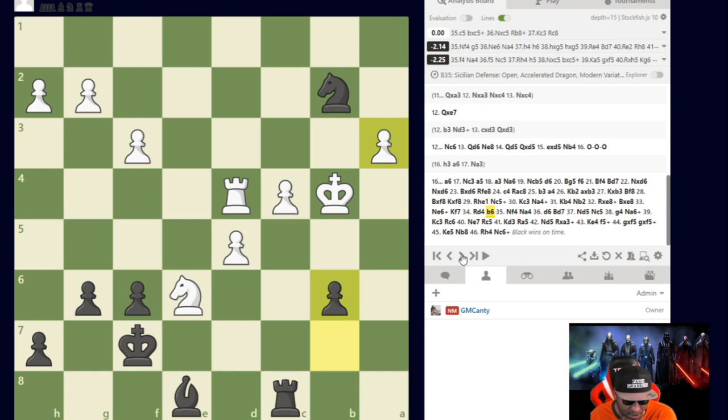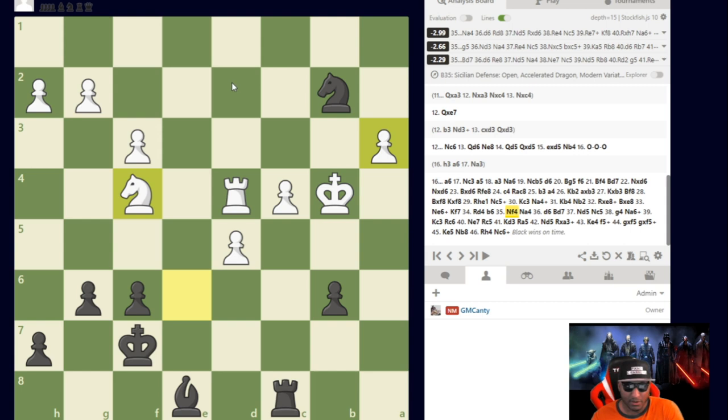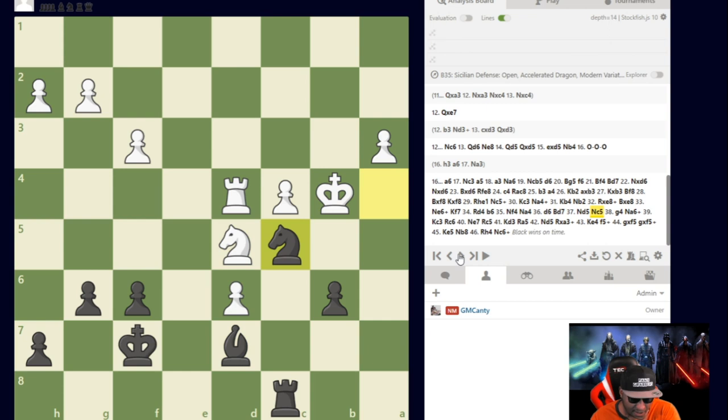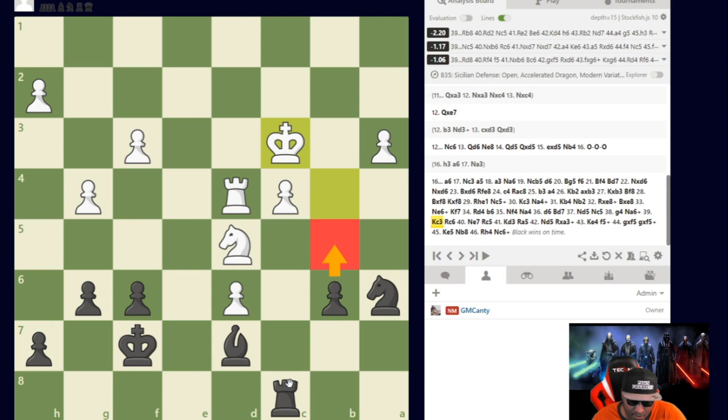After b6, he plays Knight to f4 to get out of the way. Both of us are in time trouble — under a minute. I play Rook a8, but he can run away and I can't threaten easily. The bishop is passive but holding the pawn. Knight e4, he plays d6, Bishop d7 — at least c5 is open for me. Knight d5, Knight c5, and he can take on b6, but after Knight b6 I have Rook to c6.